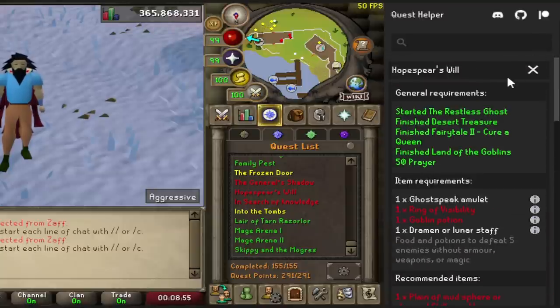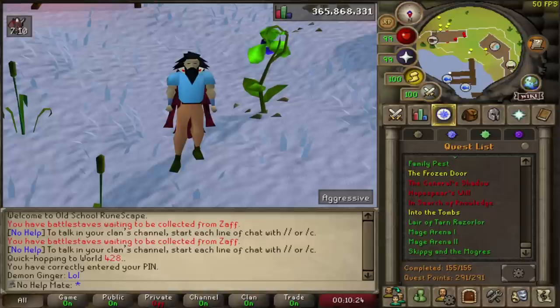It works for every single quest — from Dragon Slayer 2 all the way to something as simple as Sheep Shearer. It also helps with achievement diaries, and puts them in the most efficient order for you. It's probably the best plugin that RuneLite has.